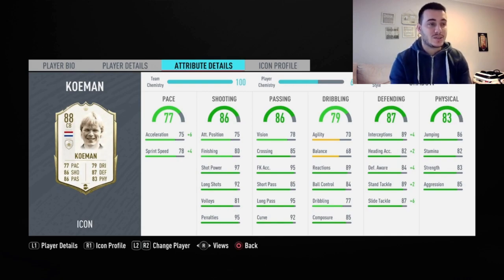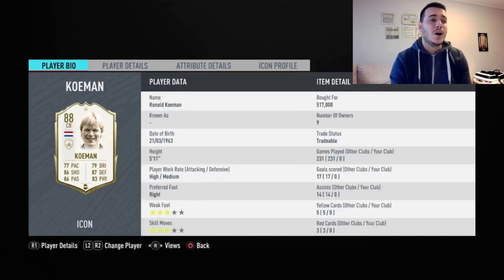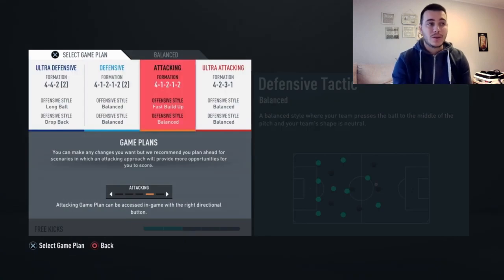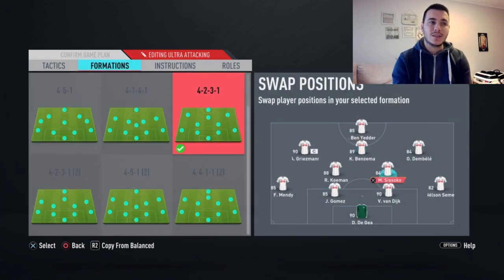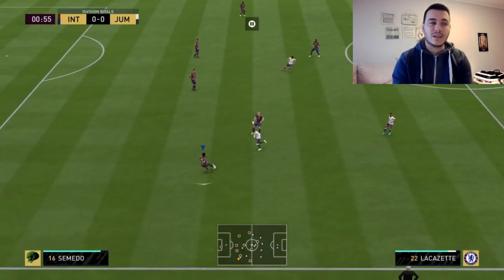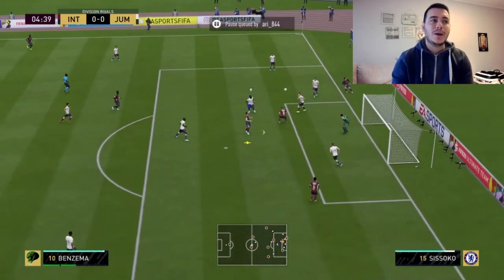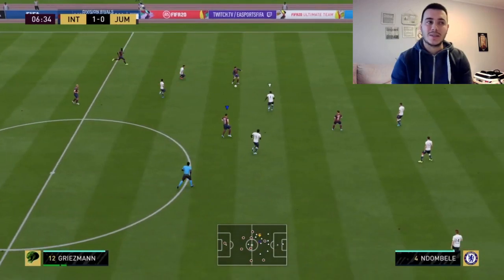We're looking at 77 pace, 86 shooting, 86 passing, 79 dribbling, 87 defending, and 83 physical — fantastic all-around stats. He's going to feel like a cheap version of Lotter Mateos for you. That's a great comparison because he has all the stats, just not great for a center back, but he can be fantastic for a CDM role or a CM position.